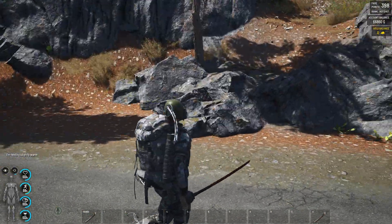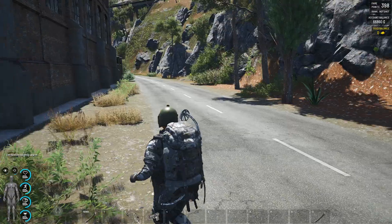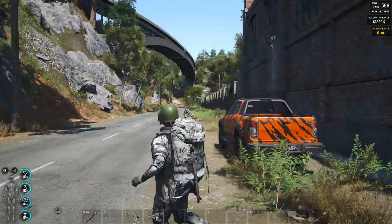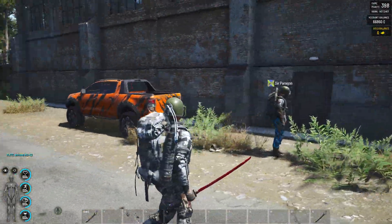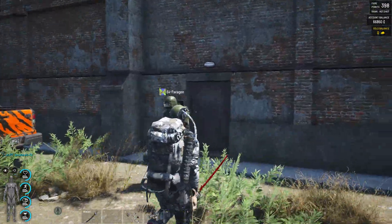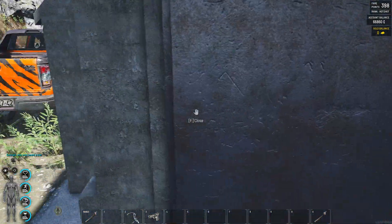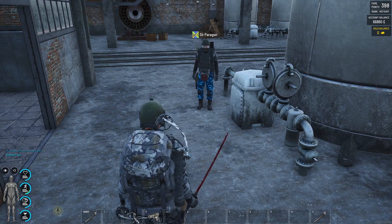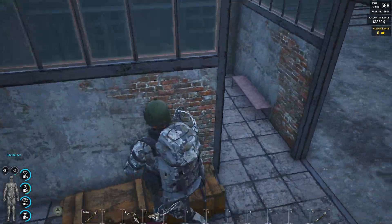Welcome back fellow gamers to another video brought to you by All Crew Gaming. In this video we're going to be doing the torpedo factory in Z1. As you can see we're on the southwest road that runs by the torpedo factory. We go into this side door right here. Sir Paragon has shown me this route and we're going to try and get all the loot areas for you.